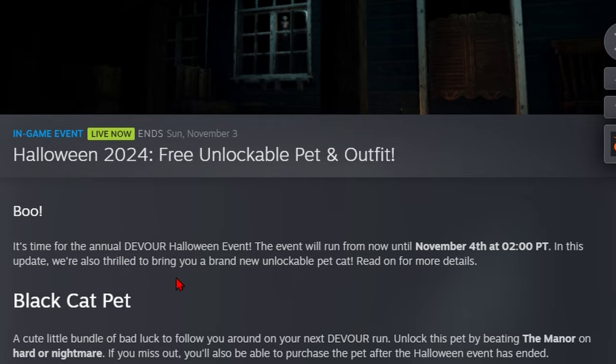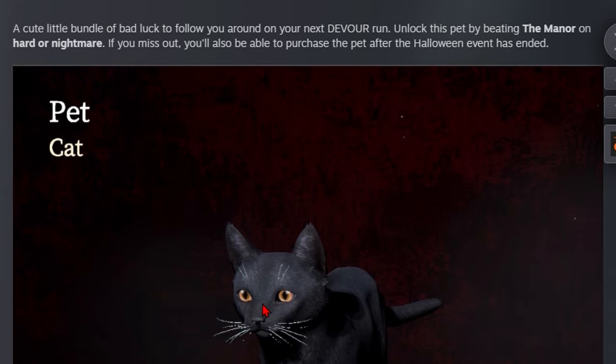It's time for the annual Devourer Halloween event. The event will run from now until November 4th at 2pm PT. We are also thrilled to bring you a brand new unlockable pet cat. Here you can see the black cat pet — a cute little bundle of bad luck to follow you around on your next Devourer run. Unlock this pet by beating the manor on hard or nightmare. If you miss out, you will be able to purchase the pet after the Halloween event ends. If you missed my video on how to beat nightmare easily, there are two cards — one for normal mode which you can transfer over to hard mode, and a nightmare guide if you want to check that out.